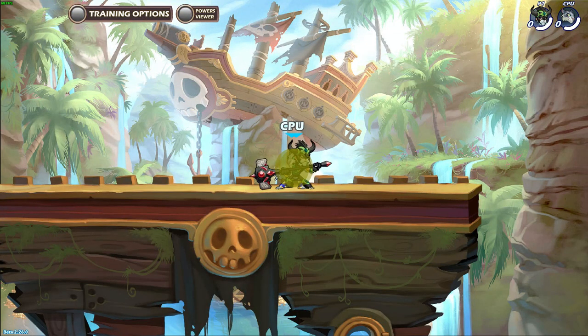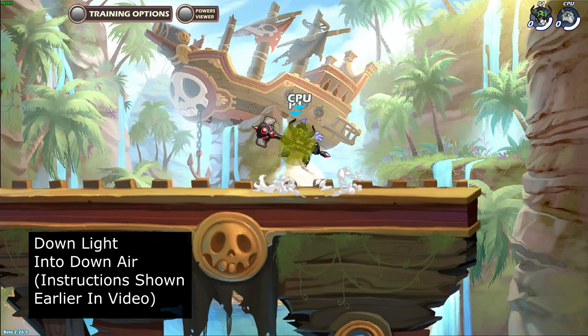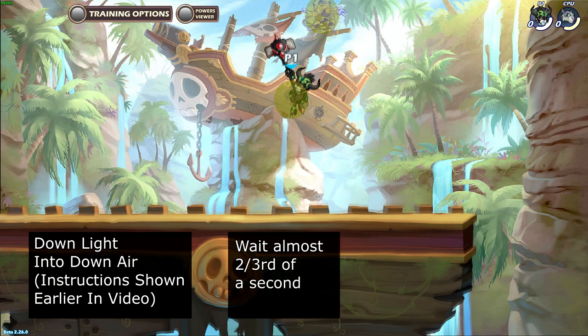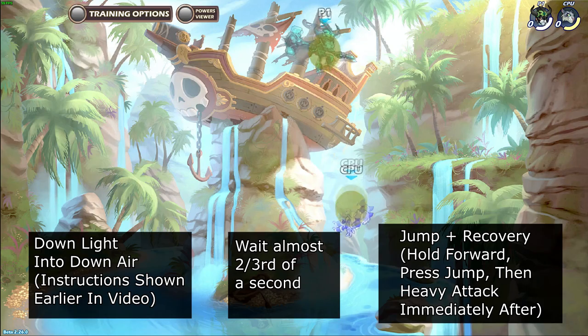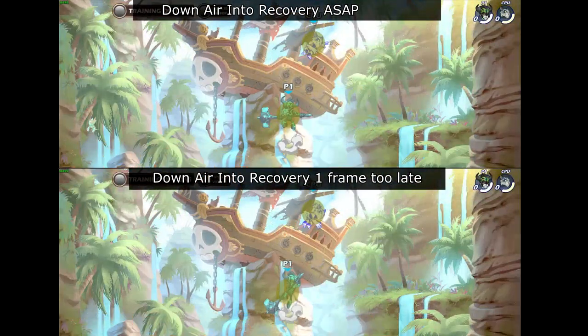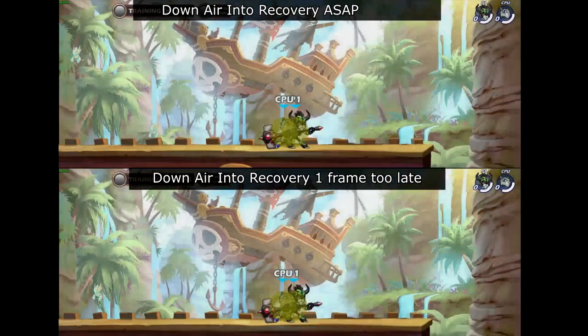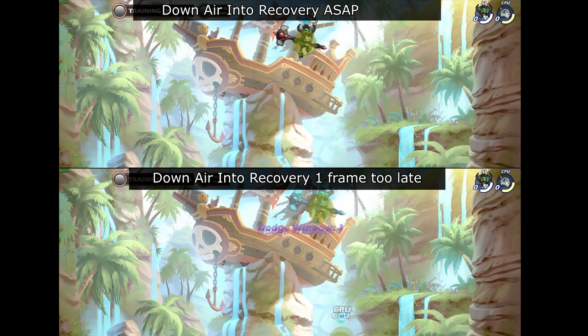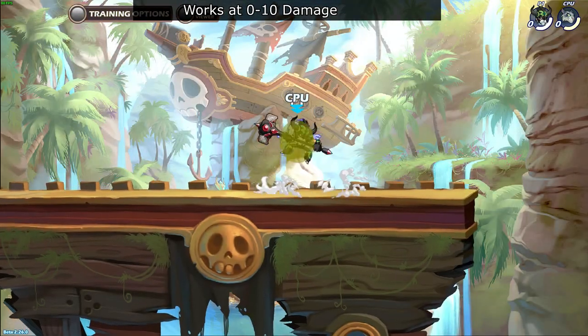To perform this combo, start with down light into down air as shown earlier. After you down air, wait almost 2 thirds of a second, then while holding forward, jump into recovery at the same time. The amount of time you have to input the recovery is about 1 tenth of a second, so it's important to practice the timing for this combo. This combo only works at 0 to 10 damage.